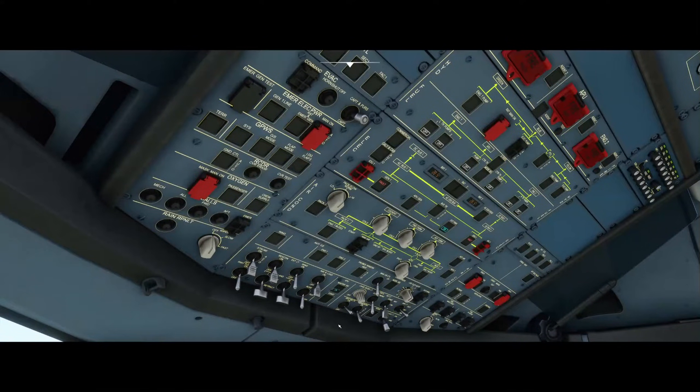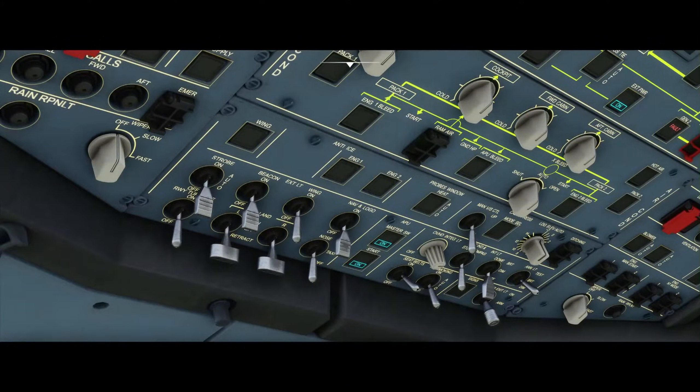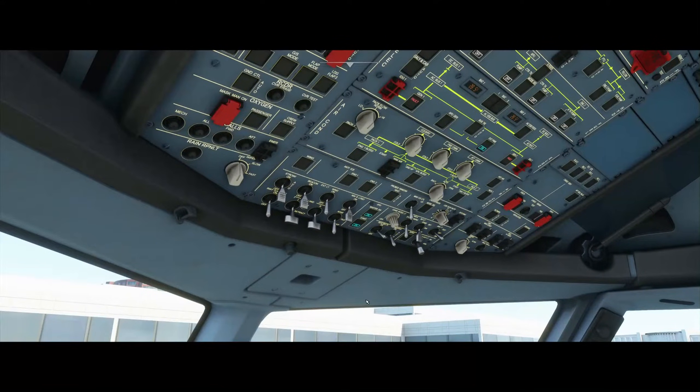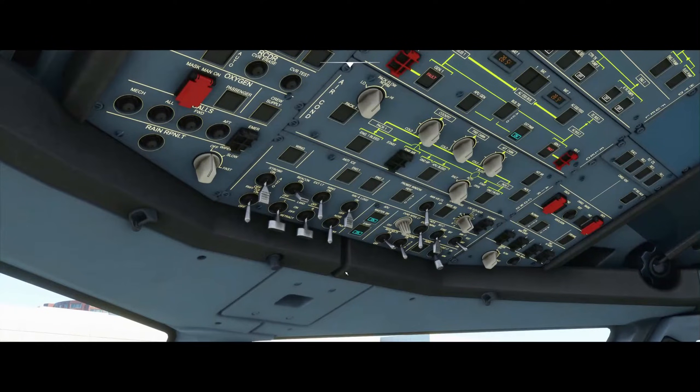Then we start the APU by pressing the APU master switch followed by the APU start switch. We wait until the APU start switch shows a label on it in green. We can also turn the beacon on to show the ground crew that something is happening on the airplane.